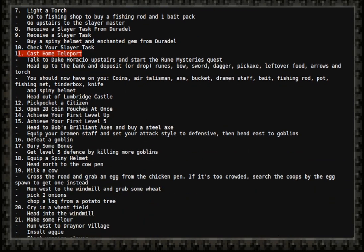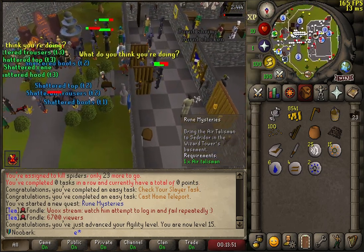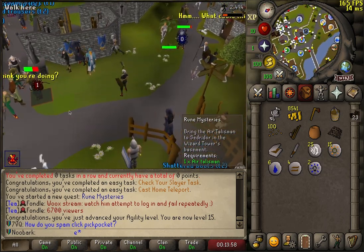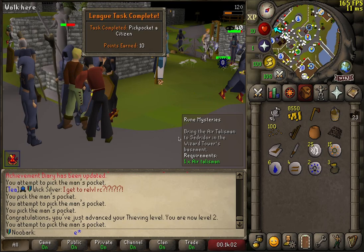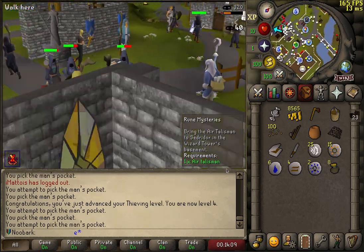Duke Horatio coming up. Now it is time to abuse the pickpocketing relic, which means I never fail pickpockets and I always get times 2 from the evening men. It's automatic — I don't have to press anything and I never fail. This is amazing.